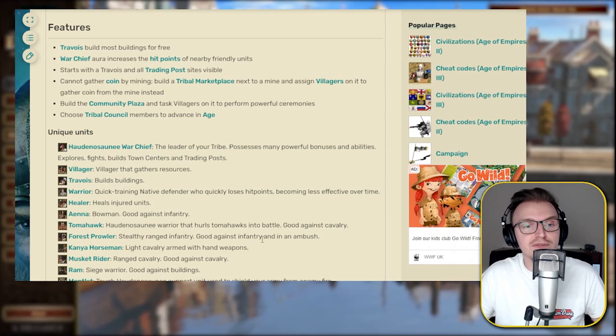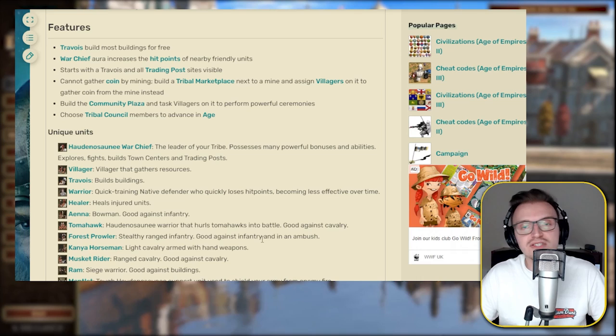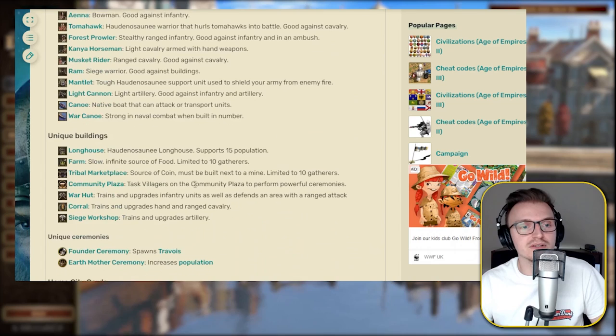The Musket Rider is an age three unit, good against other cavalry as an anti-cav unit, and also good at taking down artillery in larger masses. The Ram is your age three siege unit, which I rarely use. The Mantlet I rarely use as well. The Light Cannon is one of the best artillery pieces in the game — it can act as a culverin and falconet combined, with insane speed, great range, and is excellent against other artillery, infantry, and buildings. In age four, there's a card that gives you four light cannons, which can be really beneficial. For ships, we've got a canoe and a war canoe.